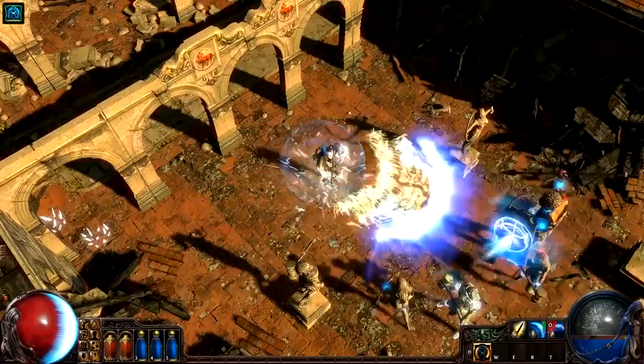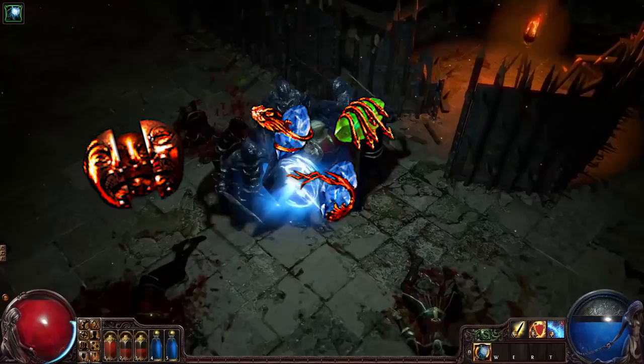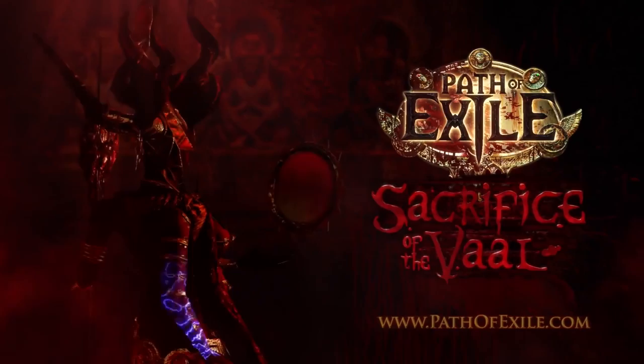In March of 2014, GGG launched their first expansion, Sacrifice of the Vaal. Along with crazy new mechanics such as Vaal Orbs, Vaal Gems, and almost the entirety of its series drop table, this expansion introduced two four-month leagues, one of them being Ambush.